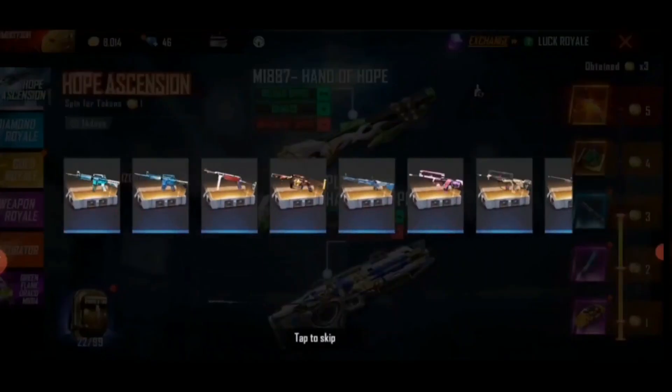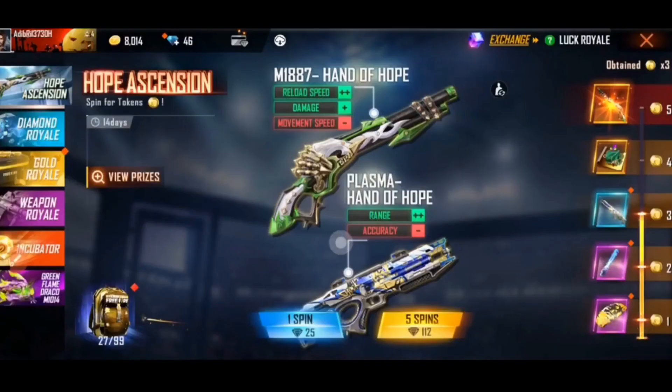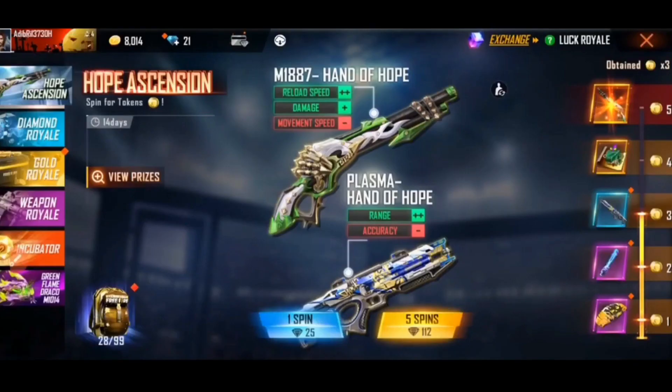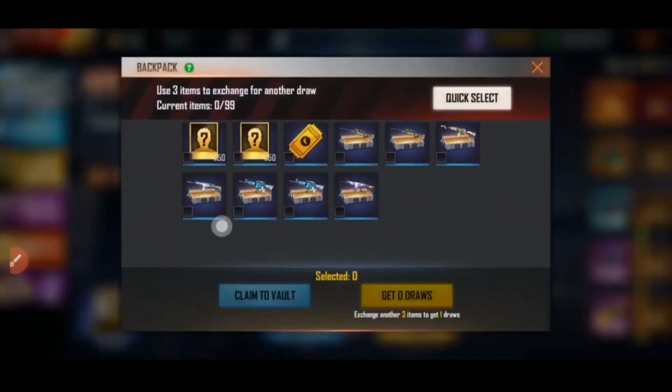Now we have to go back to the item and go back to the item. Now we have to exchange items. We have to click on the quick selection.